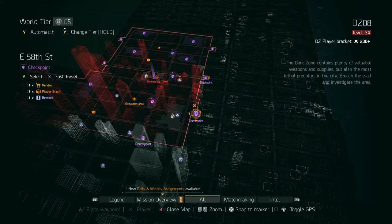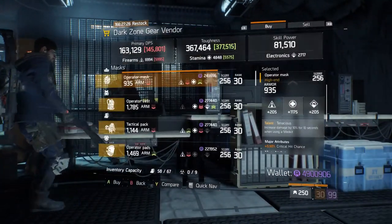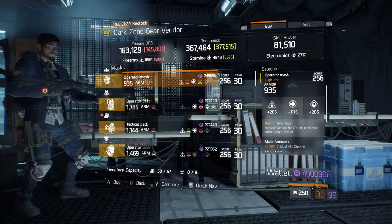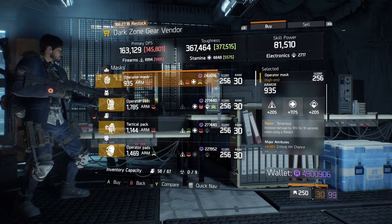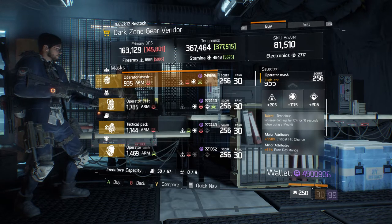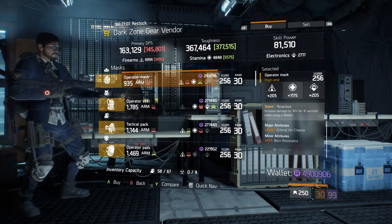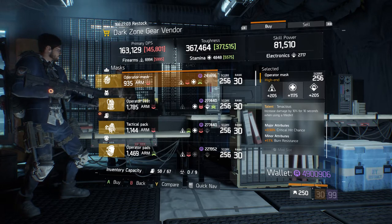In DZ08, coming over to E58 Street Checkpoint, we have a high-end mask with the talent Tenacious. Its armor is rolled 935 and stamina for 1175 — kind of on the low side so this is probably best for Last Stand. Its major attribute is 3.50% critical hit chance and its minor attribute is 17% burn resistance.